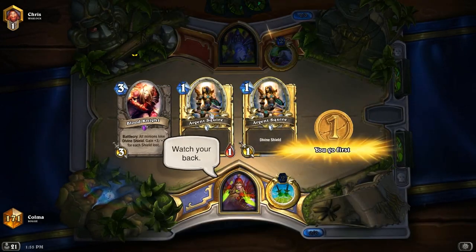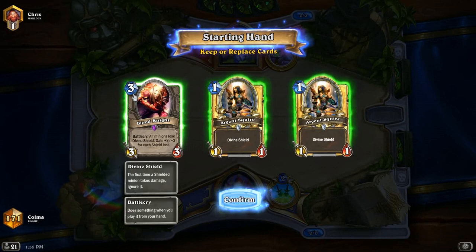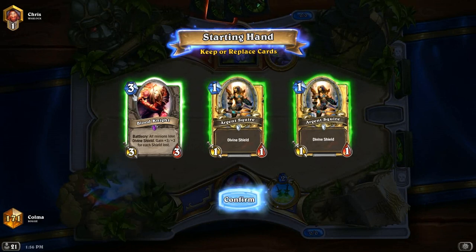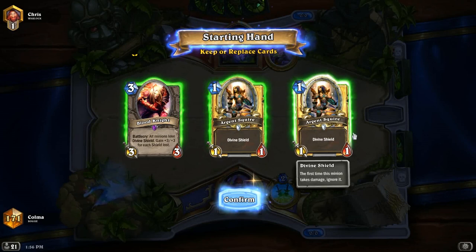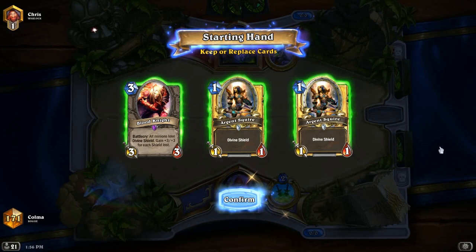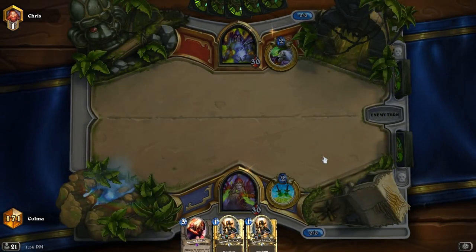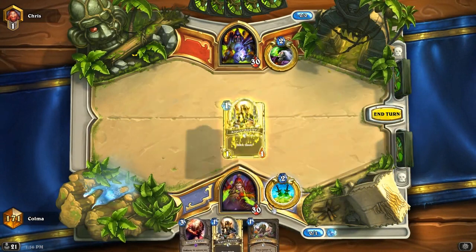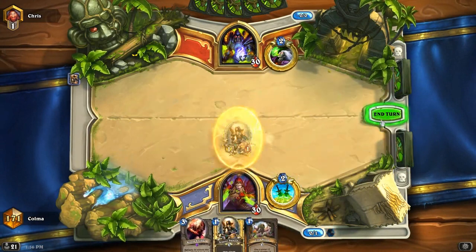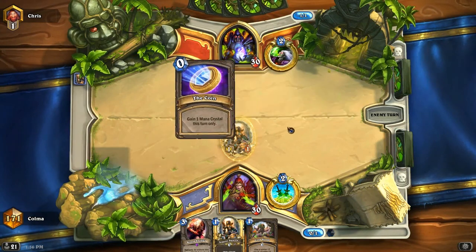Two Argent Squires and a Blood Knight. Should I just keep it all? Maybe try for a two-drop? No, well I can always leave that for turn one. Let's just keep it all - two Argent Squires and a Blood Knight. If he doesn't remove the shields, this could end up very good. I'll have to wait and see.